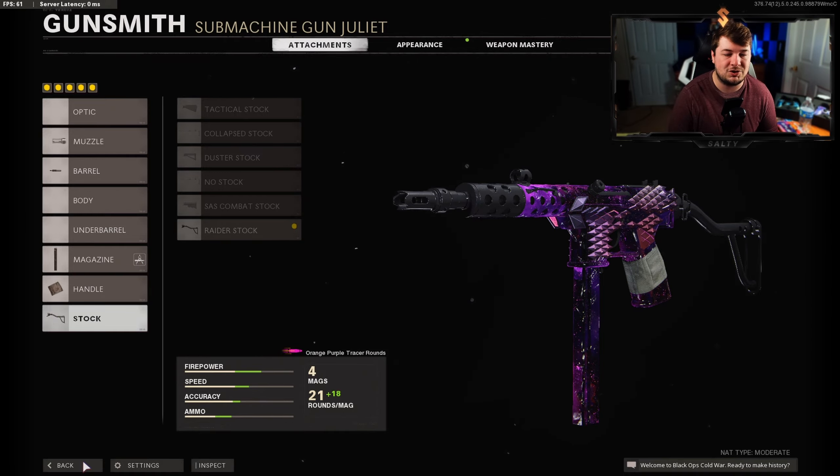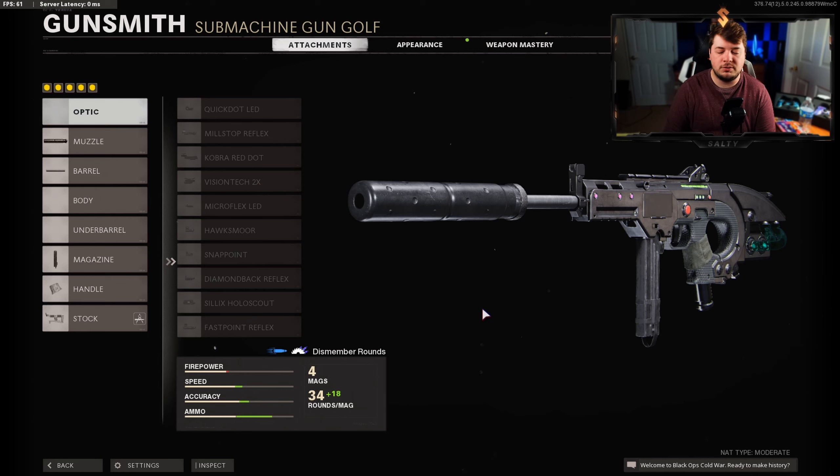Sliding over to number one — many of you on this channel will not be surprised — we have my YouTube-famous LC10. This is the weapon that kind of blew up my channel when I got 200 kills over on Nuketown with this exact class setup. The LC10 is a fast firing weapon with very low recoil, above average bullet velocity, but a low effective damage range that is made up for with that fire rate. It's just an overall easy weapon to use — you can fly around the map getting kills at close and medium range.